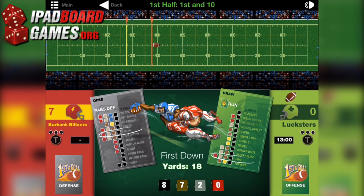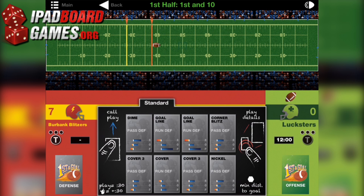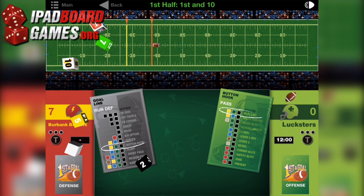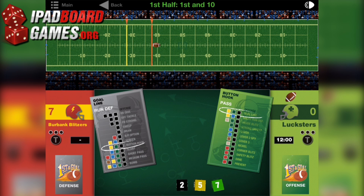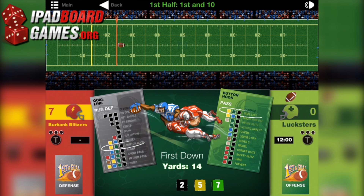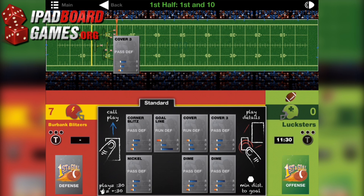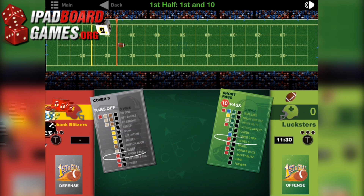Though lacking in online gameplay, there are a number of play modes to keep you busy. Once you use the Quick Play mode to get your head around the basics, you can use the Bracket mode to engage in a mini-playoff whenever you get the urge, or use the Season mode to go through a full 17-week season just like the pros — except the game lacks an NFL license, so no likeness of said pros appear anywhere.